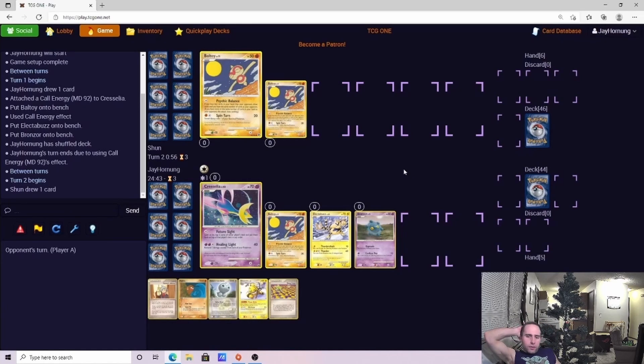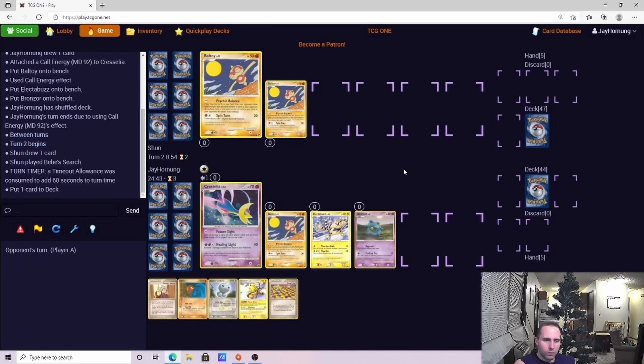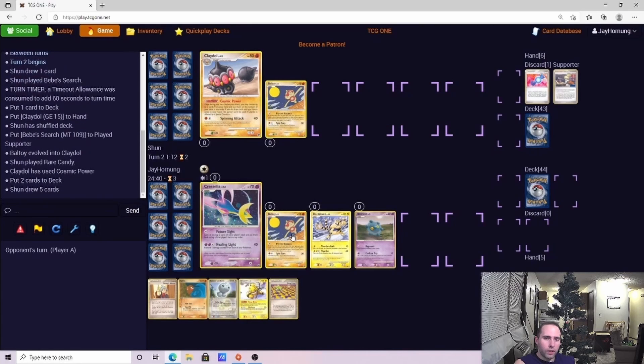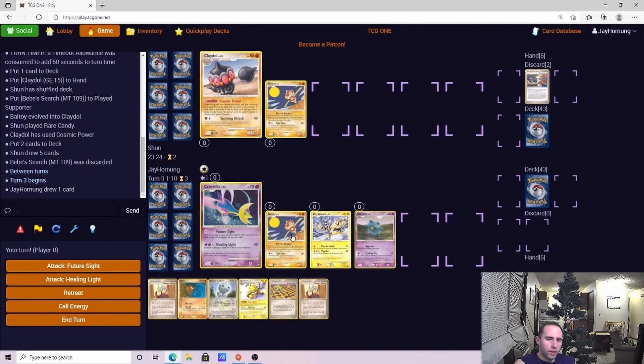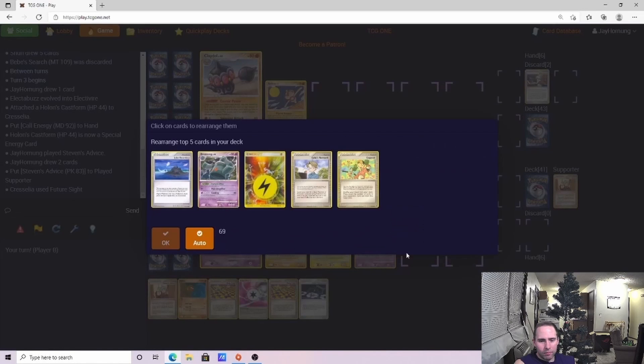Opponent's opening double Baltoy — I love to see this because all I'm seeing right now is two free prizes with that Bronzong. Not sure what he's playing yet, but early on we're feeling pretty good. Since all he has is Baltoy, we know he has to bench at least one other Pokemon, some sort of attacker, and that's going to give us a Steven's for at least three. We're going to keep our bench to three or less until we know if he's going to play Dustnoir or not. He plays Bebe's Search, gets that Claydol, does the turn one Rare Candy Claydol.